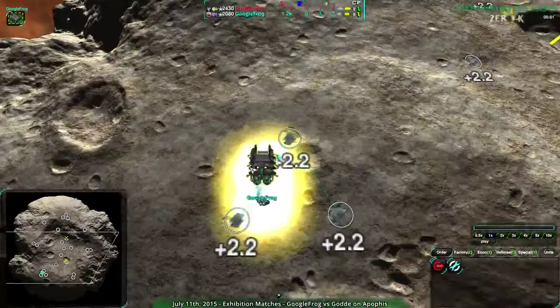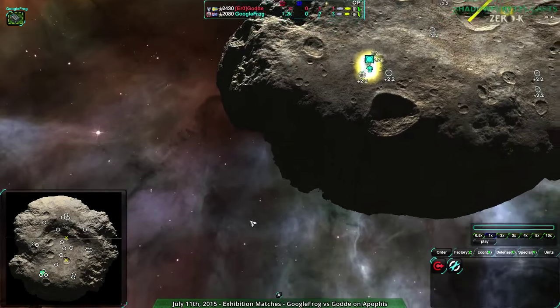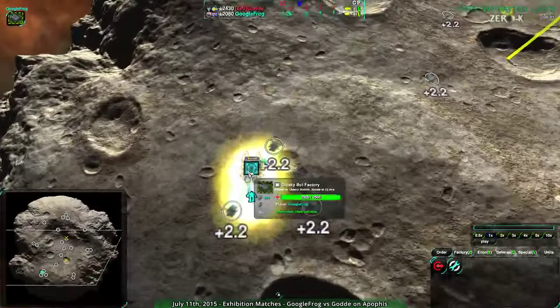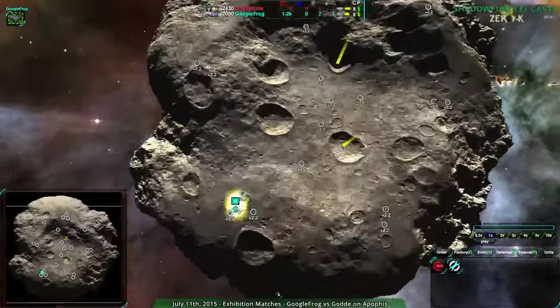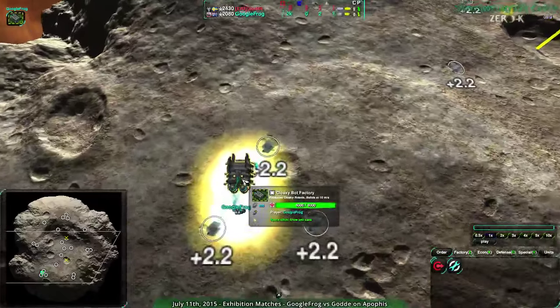Apophis is kind of cool anyway, because it is just skyboxes and asteroids. I like the fact that 0k, or Spring in general, allows you to do maps like this, because they look cool, and they also make this neat effect with a tilt zoom — it's all turning at different levels, so it's a cool parallax.